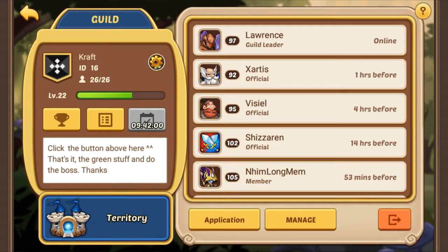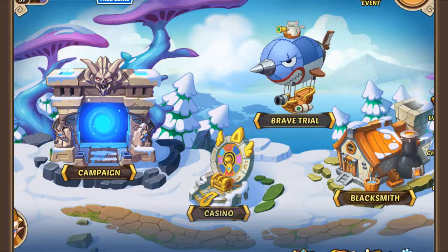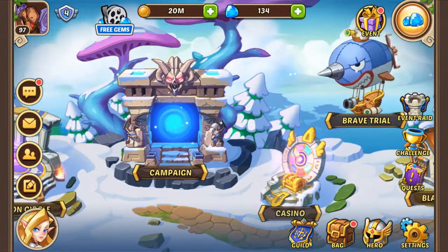The reason we do all these things is because they have a timer. Each time we log in, we're going to do first the things that have a timer, because the faster we do it, the faster we can do it again. What other things have a timer? Hand of Midas.